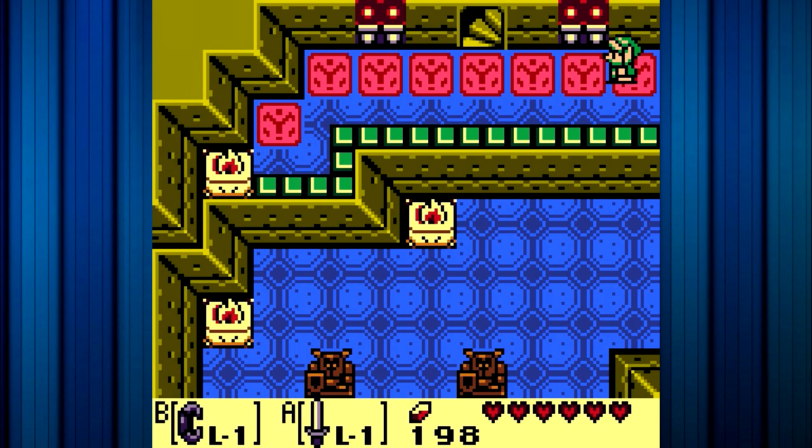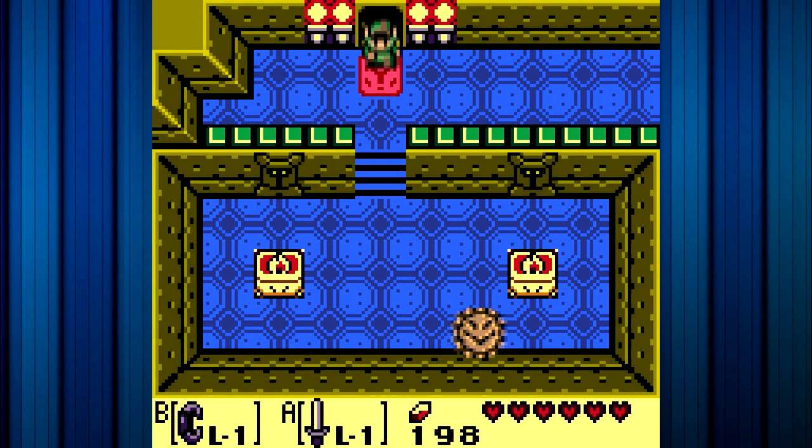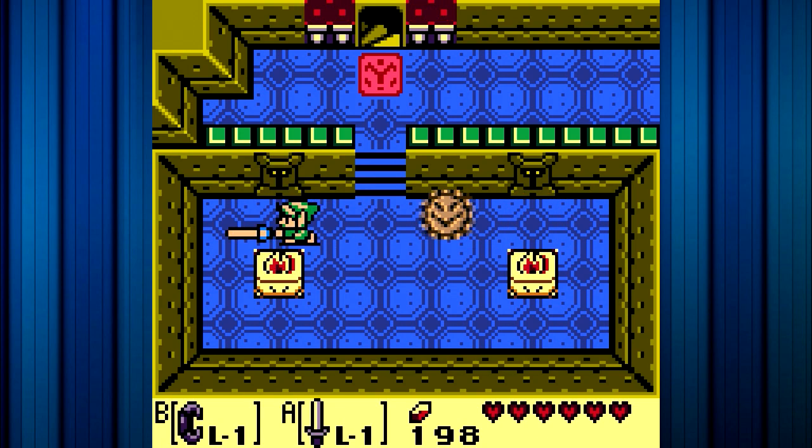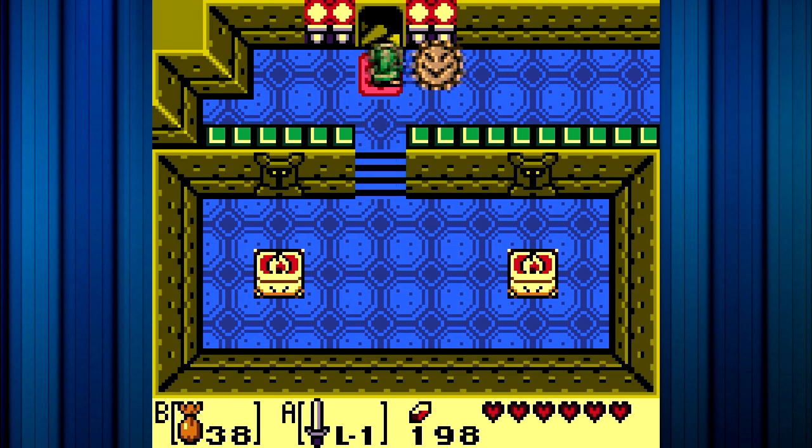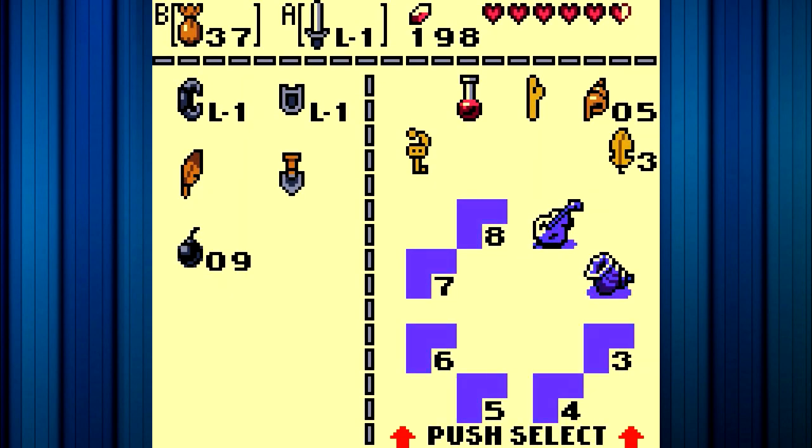I guess we can just head up. That was pretty simple. So we're in the next location. I want to take this guy out, so I'm going to do that. Is it this guy that it said you could take out? No, it wasn't this guy. Okay, it was something else.